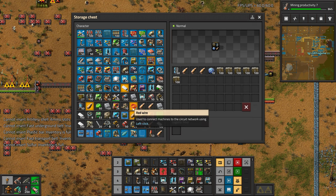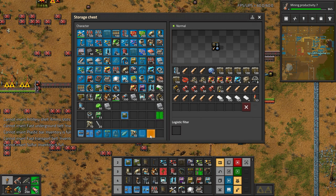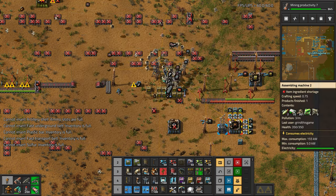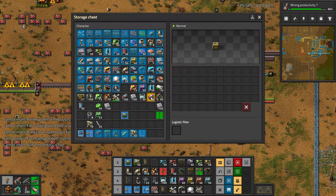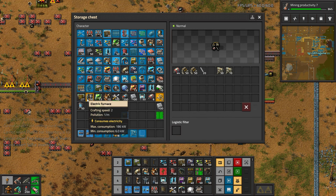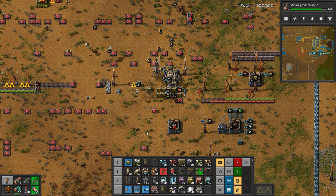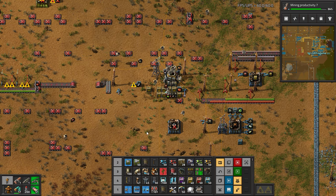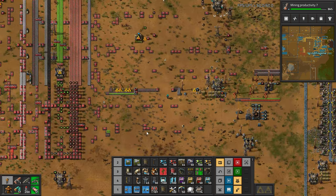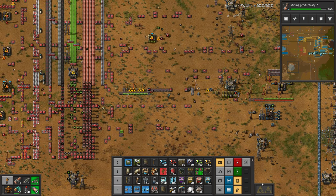Poor little bots — I gave them way too much work. 365... it went down by one. Construction bots are slowly getting at it. Let's go dump our stuff in inventory. I'm going to indiscriminately chuck stuff in here — we'll bring it back if I need it. Not my blueprint book! I think they're going to start bringing stuff back to me. Okay, the number's going down — that's a good sign.